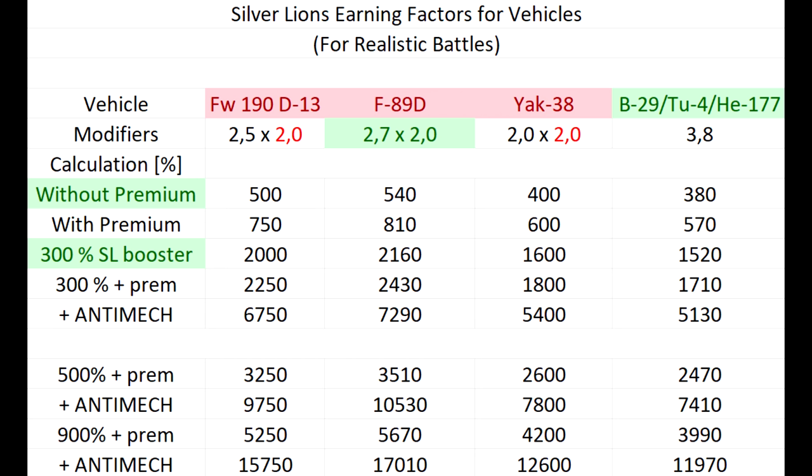Note that with certain economy updates these modifiers can get nerfed. Applying a 300% silver lion booster to a non-premium account for the F89D immediately gives 2,160% — quite high — and some tech tree planes reach 1,520%. As I mentioned, you have a steady supply of 300% boosters on a daily basis, which I'll explain shortly. The rest of the calculations are there for you to pause and look through — this is just the basis for realistic battles, but it gives a clear hint of where we're heading.